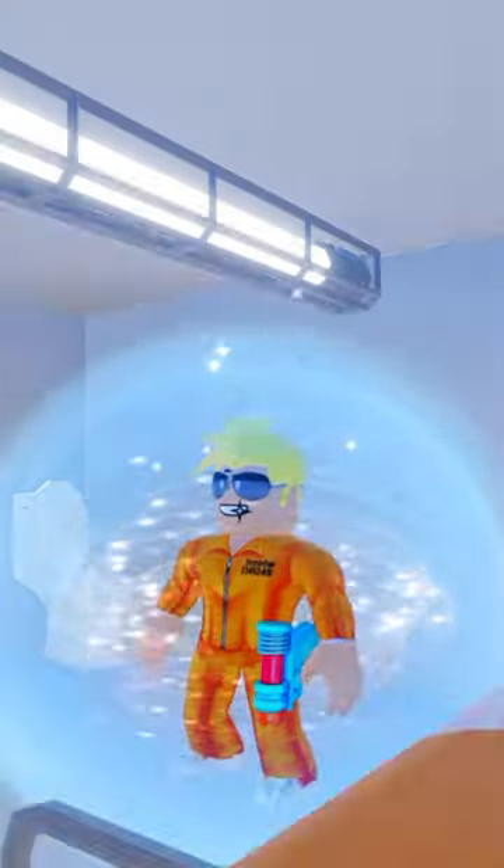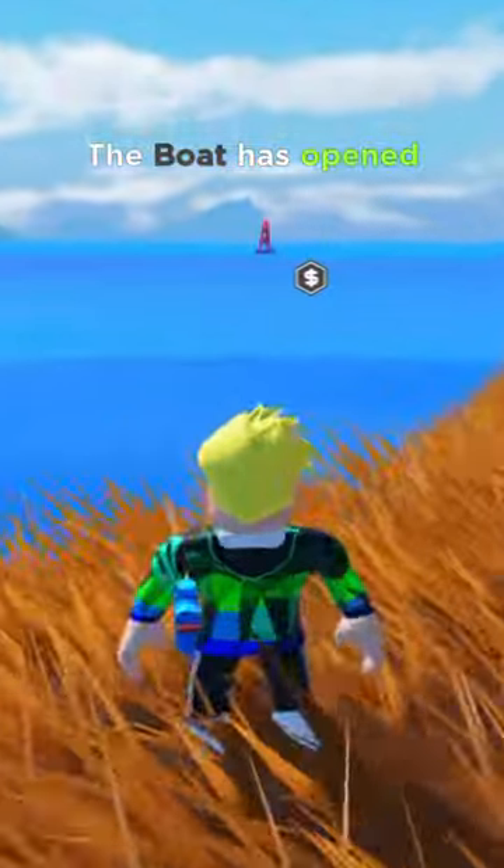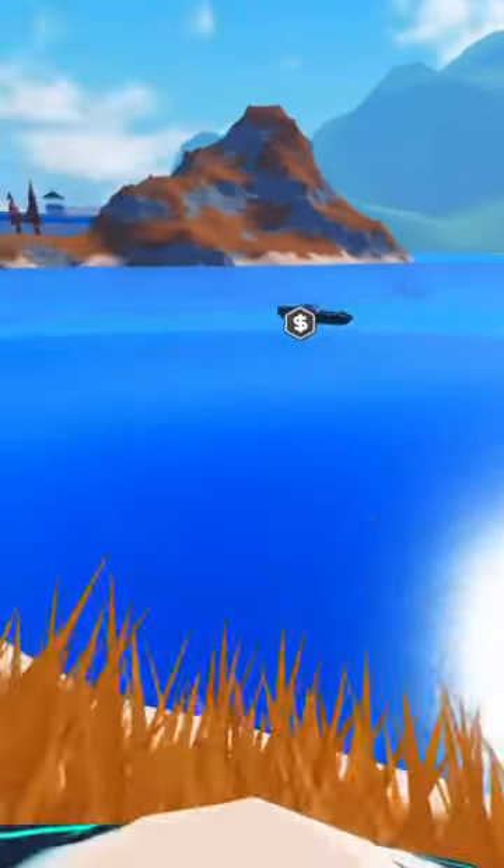When you join the test server, become a prisoner, escape prison, and then make your way to this location. Then wait for the boat to spawn — it is literally a boat vehicle that steers itself towards the docks.